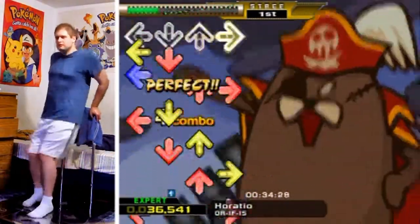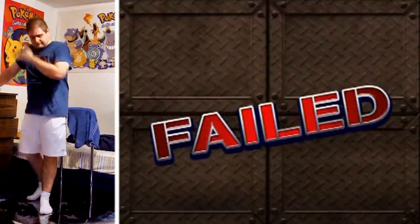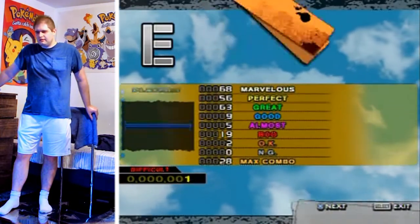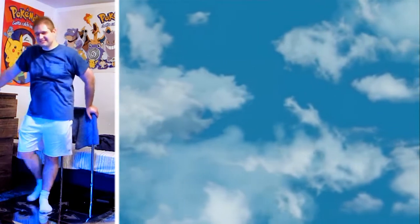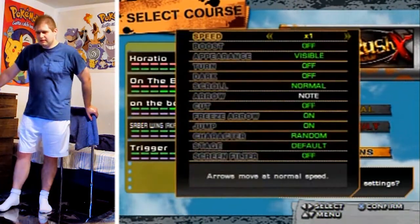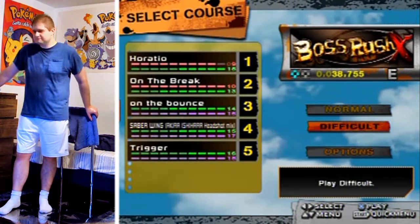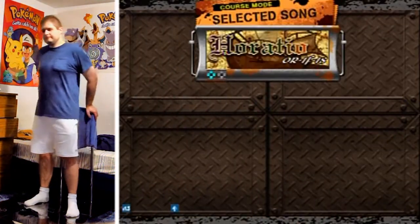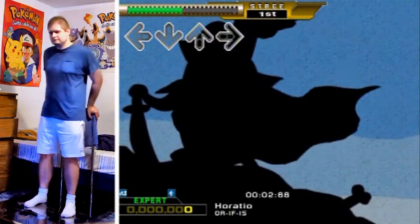Hello everyone and welcome to another DDR video. I'm showing you this beginning here because I chose the wrong speed mod and just quit on it. I'm playing Boss Rush X, and one of the main challenges is that you have to play with something that you can actually pass all five songs on, and the BPM ranges are pretty nutters. Trigger goes up to 400, and there's other stuff you'd probably prefer to play at two or three times speed, like Horatio. So playing them at a lower speed mod is more like a reading test than anything. I'll show you what I mean.